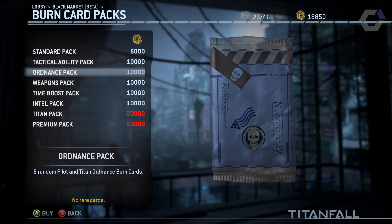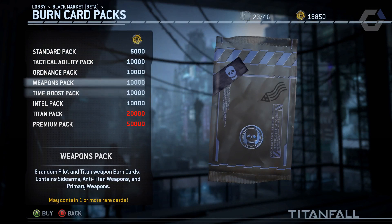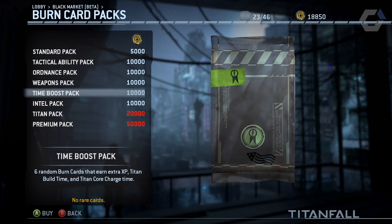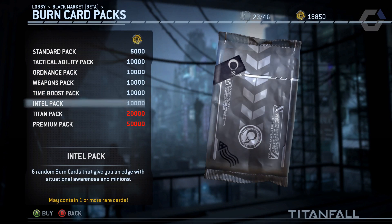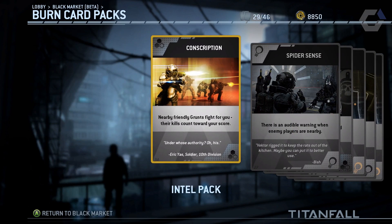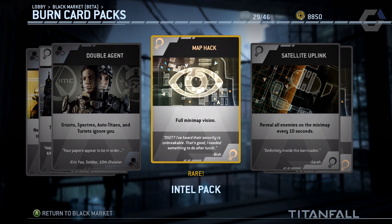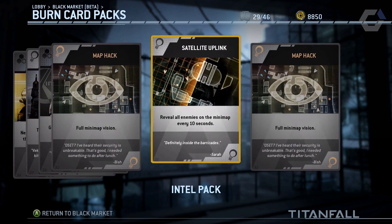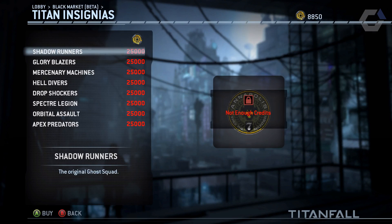Update 5 adds things like the daily challenges in the black market. The black market's not really for me, seeing as I always forget to use the burn cards anyway, so buying packs of extra cards using the in-game currency is completely pointless for me. But you can also save up to buy certain Titan insignias, which go alongside the ones you can earn for completing challenges.